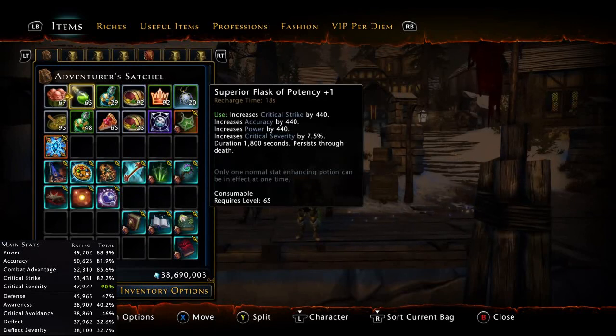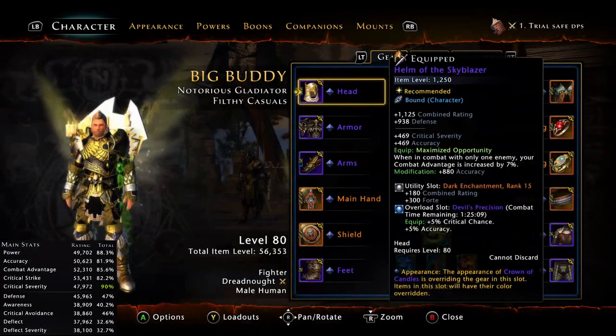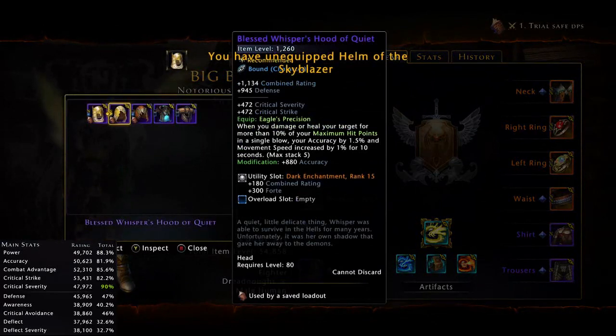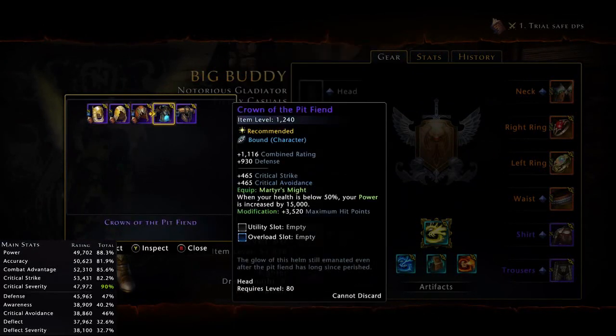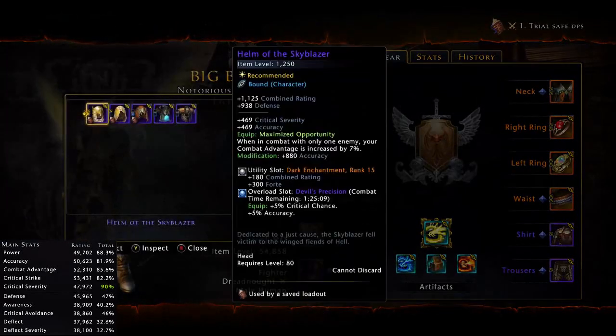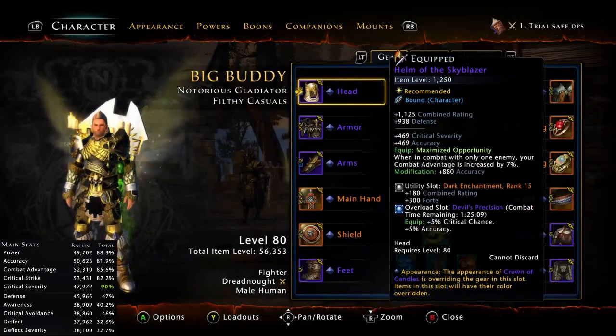For the gear, not much changed since the last build. I use the Helm of Skyblazer for 7% combat advantage on single target. You can also play with Blessed Whisper Hood of Quiet, but I prefer combat advantage since it gives more damage overall. You could also use Gore's Two-Year Horns, but they don't stack with the ribcage, so be careful. For the overload I use Devil's Precision: 5% critical chance, 5% accuracy from the help event — just farm it when the event is available.